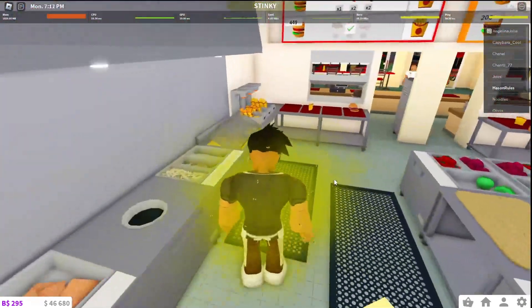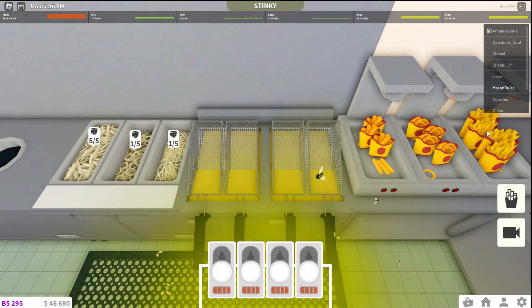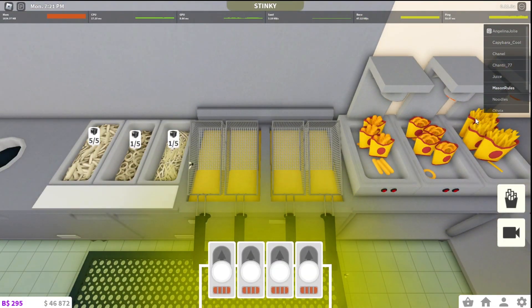As you can see on the side, we already have chips, so we can press this and just drag that onto the order. But if there wasn't any, we'd have to deep fry them. So this is onion rings, this is chips, and this is mozzarella sticks.